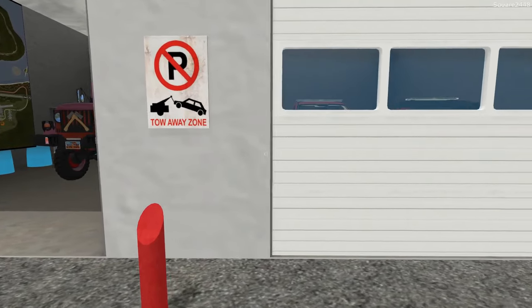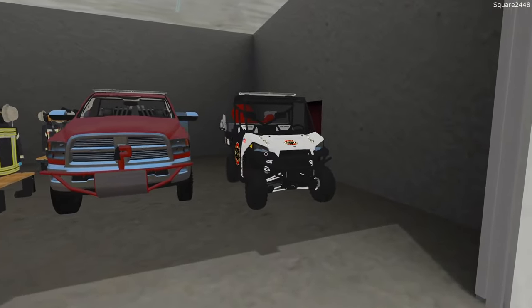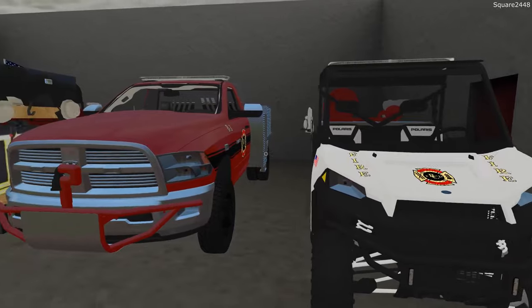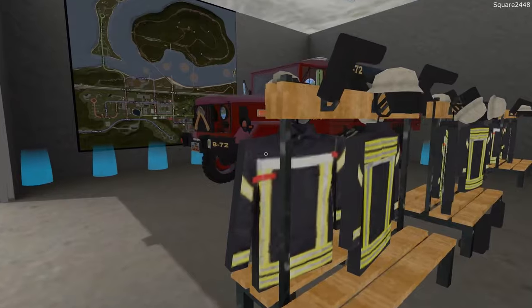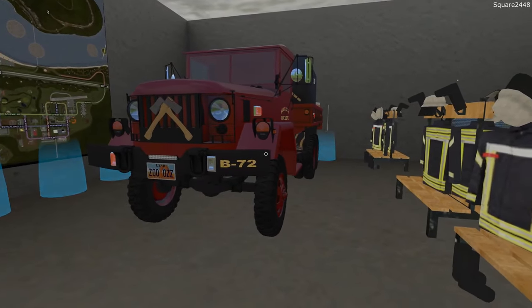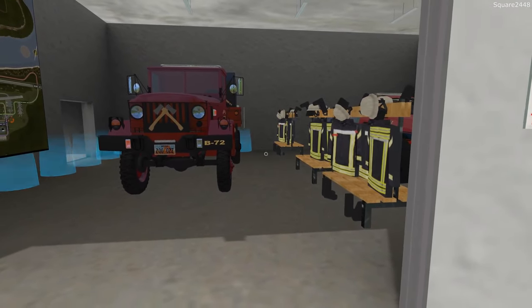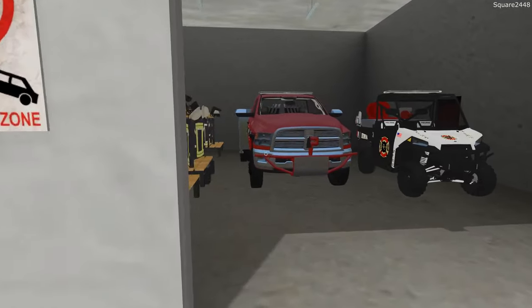Inside we have quite a lot of fire gear along with 3 different vehicles: a Polaris Ranger equipped with fire equipment, a Ram 3500 — you can see B3 — and then B72. Both are high-demand trucks. We are just now receiving a call for a small brush fire behind the shop. Let's head out in the Ram.